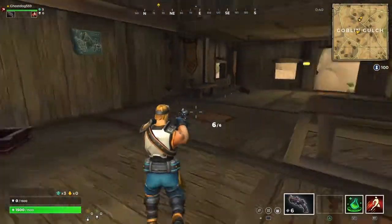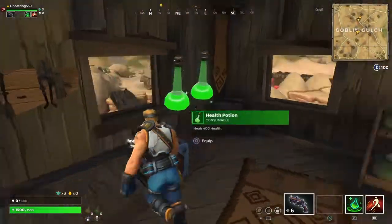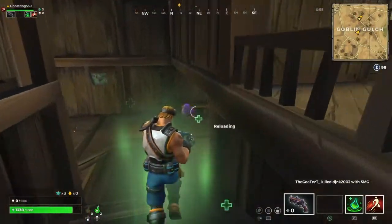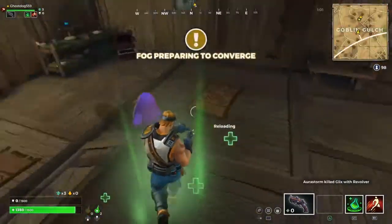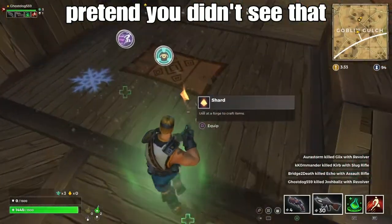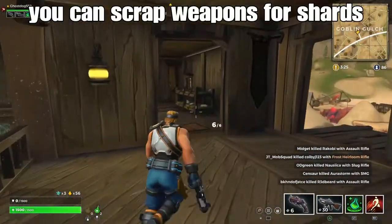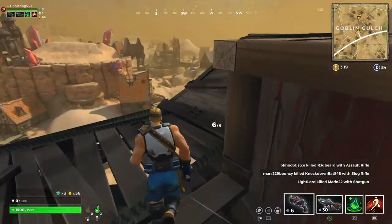I might die here because I really want to showcase the game more than trying to win. Immediately we're in contact with an enemy. I'm very bad at shooting — but there, perfect first kill! Pretty good, pretty easy first kill. That's really one of the first guns. My favorite guns are probably the revolver and slug rifle, but there are many other weapons you can use in this game.